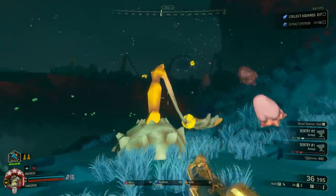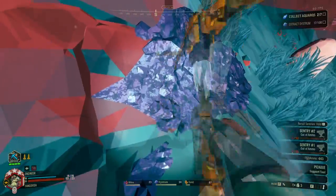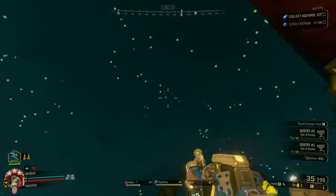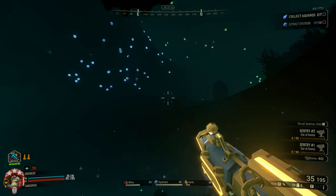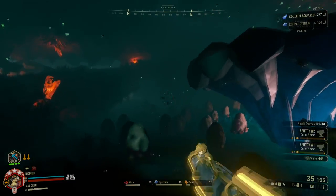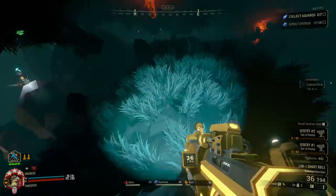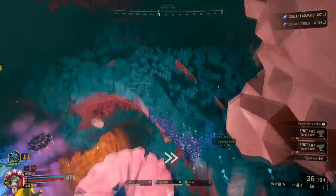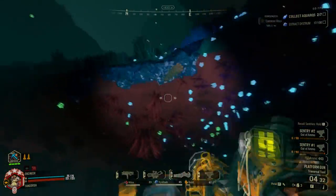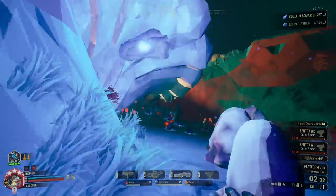Die, you double-jointed freaks! I think the Lock-1 rifle should have a mode where you switch between lock-on and fully automatic, because I don't enjoy always having to do full lock-ons every single time. I feel like there should be a way to change between modes, like how you can with the lenses on the Wave Cooker.